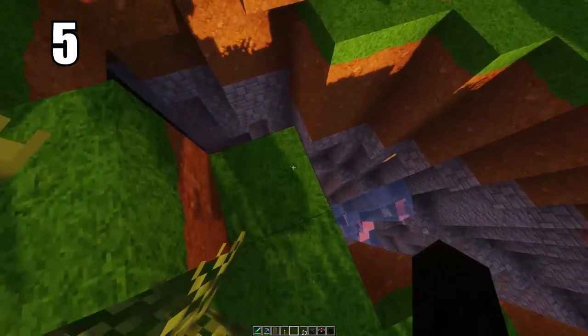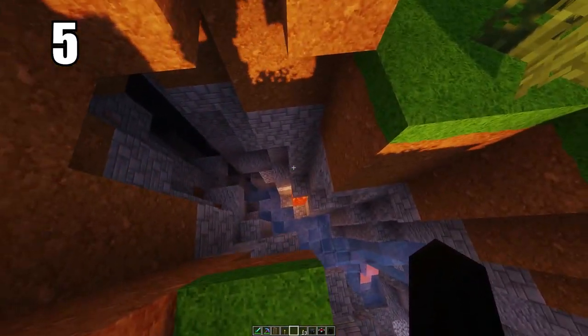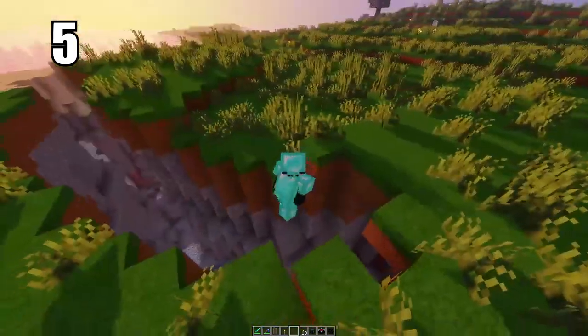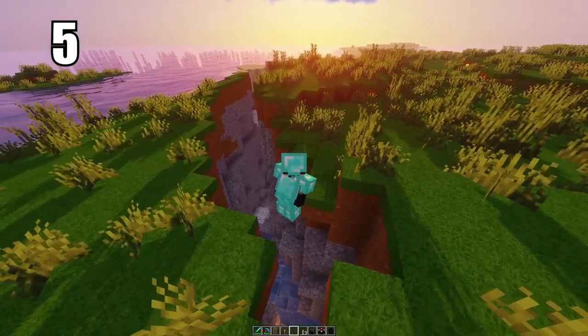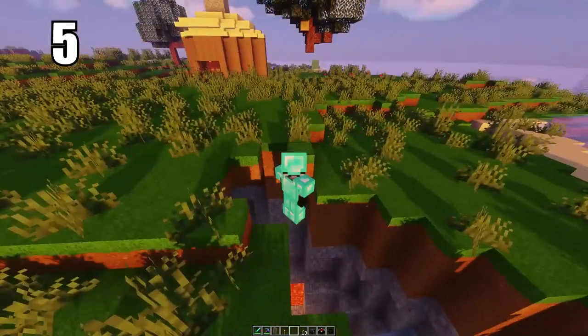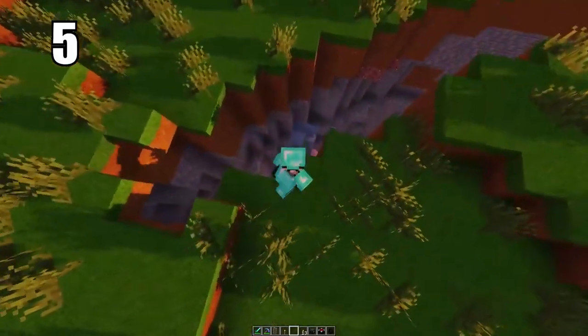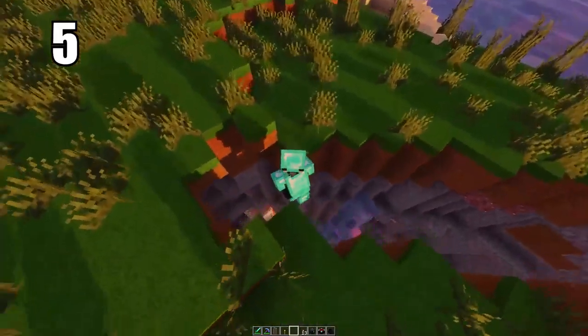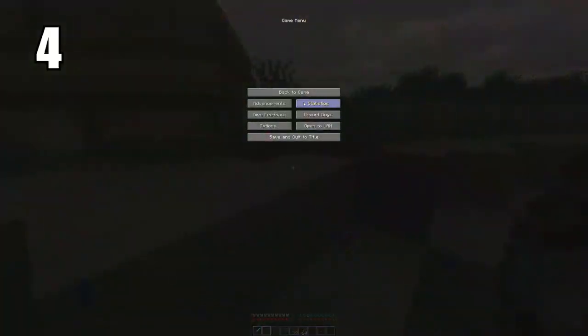Tip number 5: make sure to use your crouch walk when crawling through tight spaces or when you're high up on an elevation with a chasm underneath you. When you're crouching, you have zero chance of falling off an edge — even if you kind of back up into it. If you let go of crouch while still in that position you won't fall, but if you move any farther without crouching you will fall. This is the best way to stay safe and not fall off places you shouldn't.